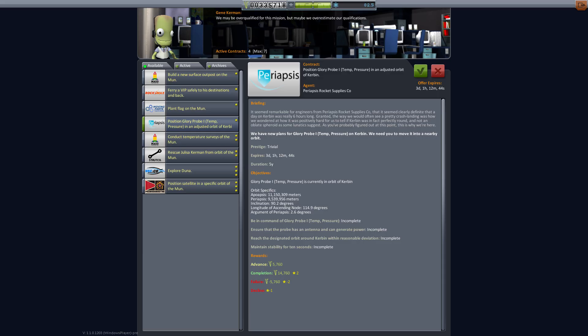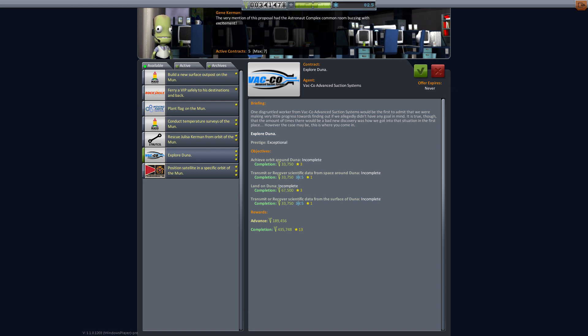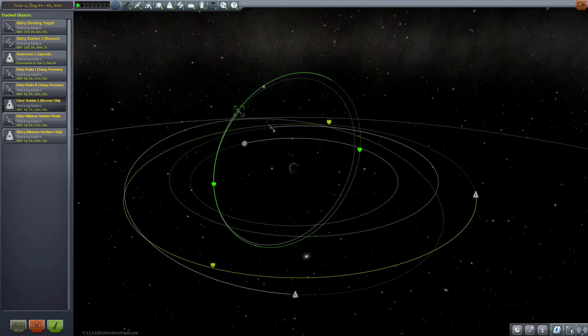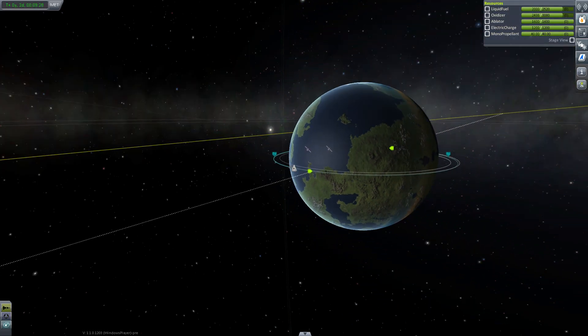Anyways, before I go on I check the mission control for some useful contracts. Repositioning Glory Probe 1 is a piece of cake again, and I think I also grab one about exploring Duna, which is the next logical step and will be my first interplanetary mission. Glory Probe 1's orbit change is really simple and easy funds for my space program — I just have to burn at the periapsis and increase the apoapsis by a few kilometers.